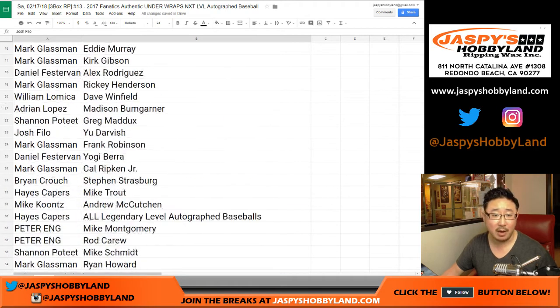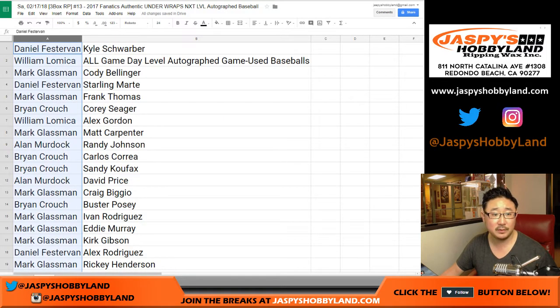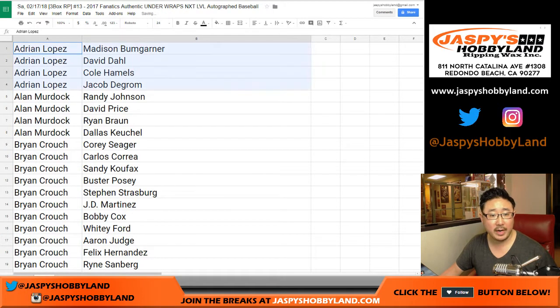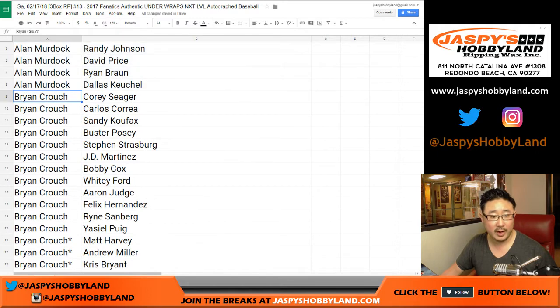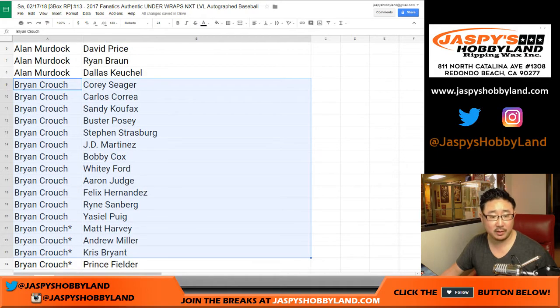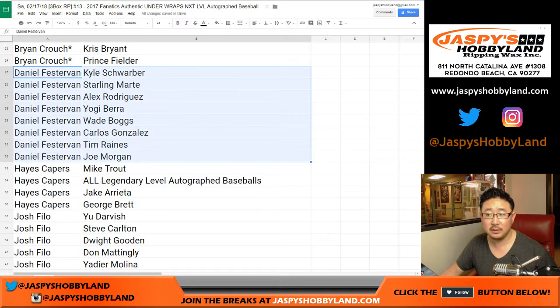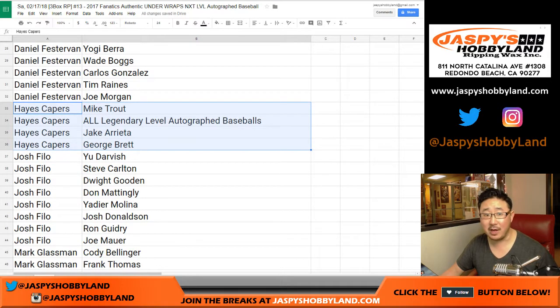Now let's alphabetize by your first names. So there you are Adrian, Alan. Brian Crouch got a big chunk of spots right here, including the last spot Mojo — Matt Harvey, Andrew Miller, Chris Bryant, Prince Fielder. Daniel, there are your spots right here. Hayes, you get all legendary level autographed baseballs.